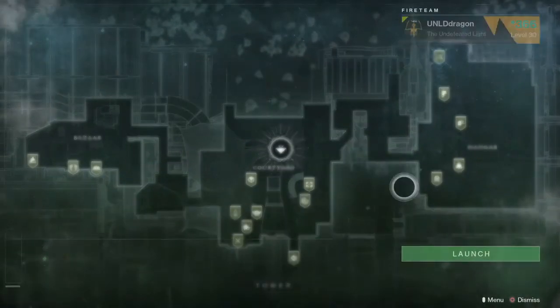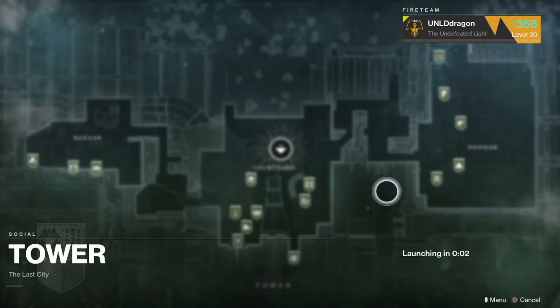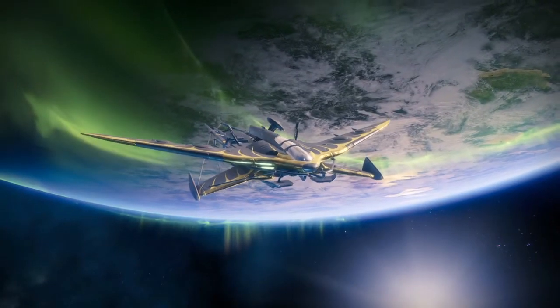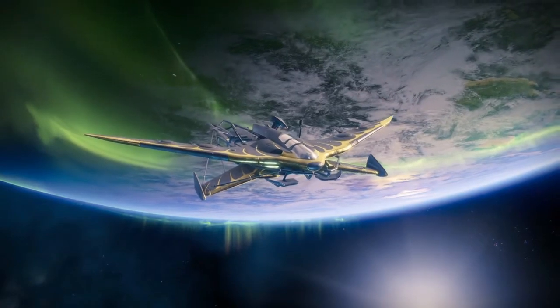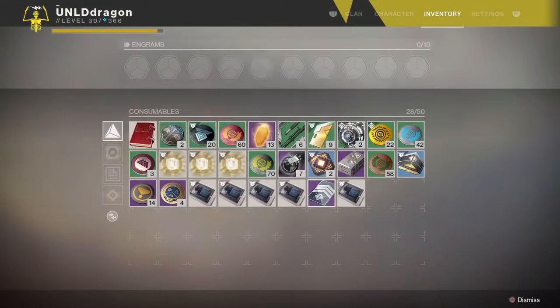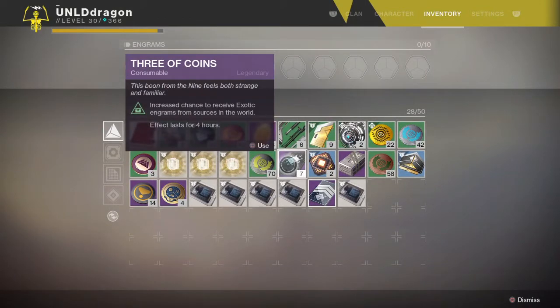Yep, there we go. So, Xur — the changes to him from D1: he sells Three of Coins still, which you buy for Legendary Shards. You use it once and it increases the chance to receive exotic engrams from pretty much any source in the world that you can get them from.